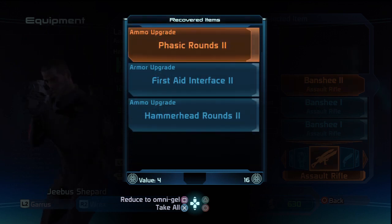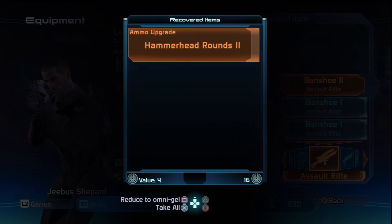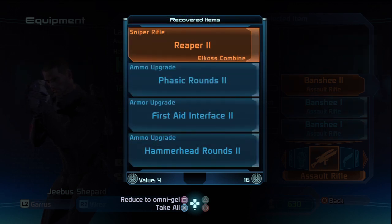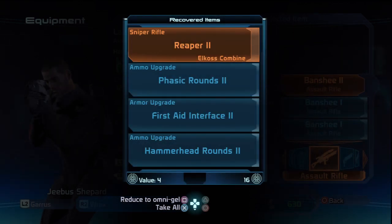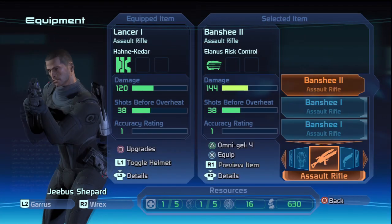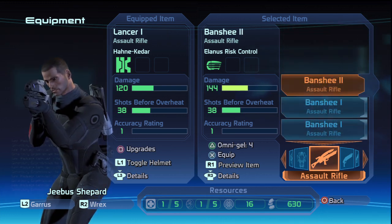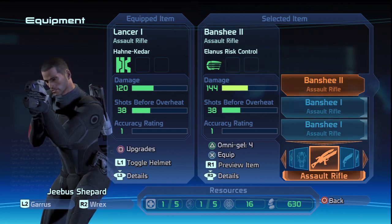I recovered Reaper 2, Phasic Rounds, First Aid Interface — and I bought Hammerhead Rounds. I can either reduce these to Omni-Gel or Take All. I can't see the stats on these, and I know I'm not using a Sniper, so I'm going to convert this item. Actually, I'll just take them all, because I really don't know what they do. I don't ever pull out anything but my pistol, because I'm untrained — I'm fairly certain I can't aim down the sight, which is not beneficial.